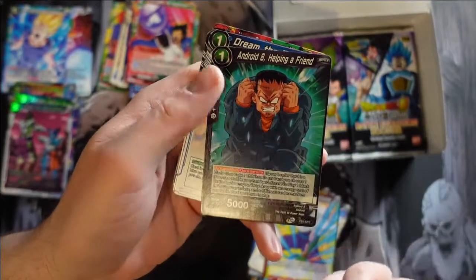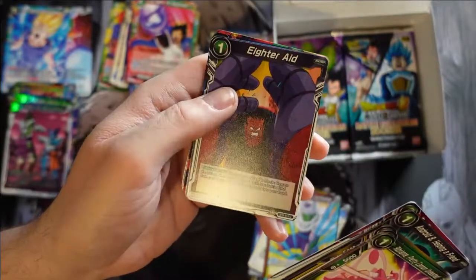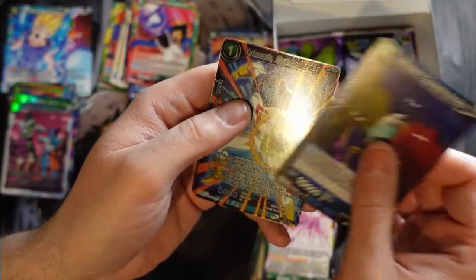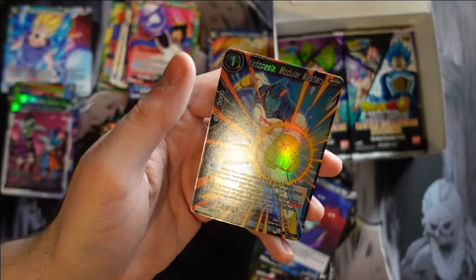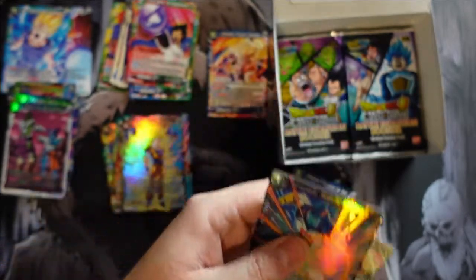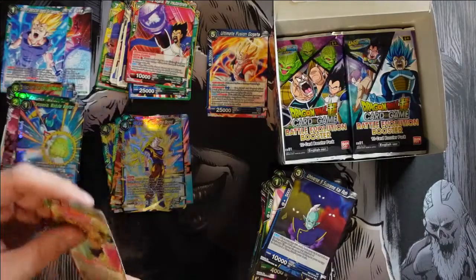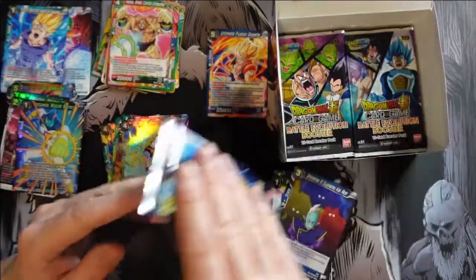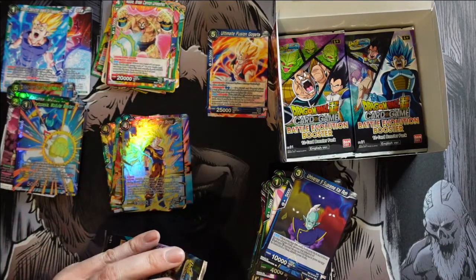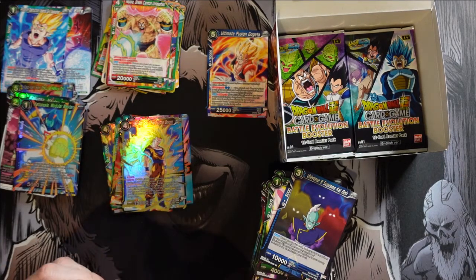These are going to go pretty quick now. Android 8 Helping a Friend — the Frankenstein. Universe 9 Supreme Cairo — I think we saw that one. Catopecia Modular Mastery. And then we get Nappa Breaker Cannon Unleashed — so that's when Nappa's at the end of his ropes. You can tell because there's less and less clothes as the battle went on. Poor Nappa gets undone by his friend in the end.